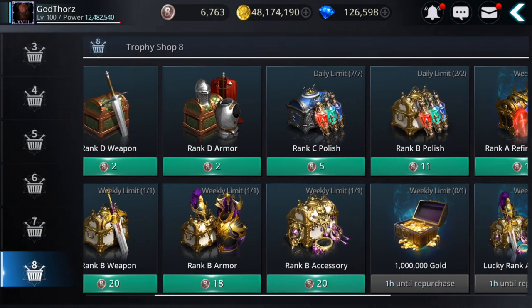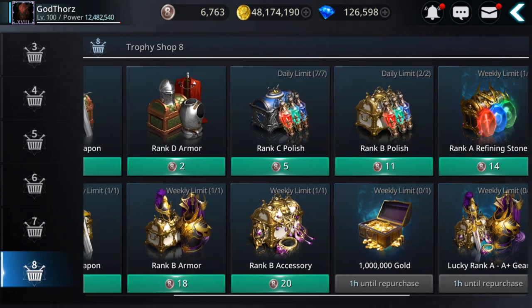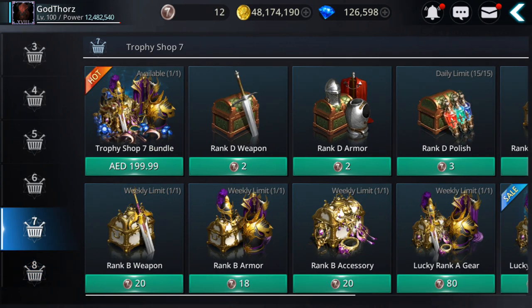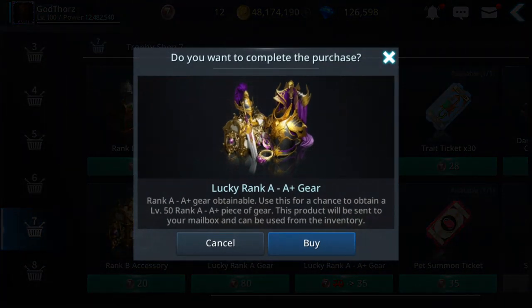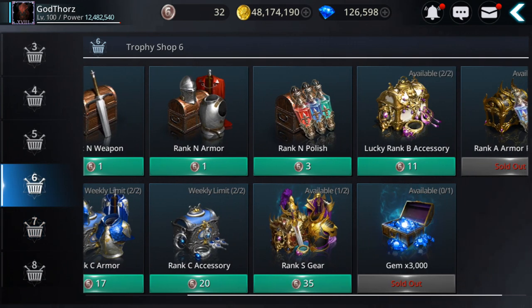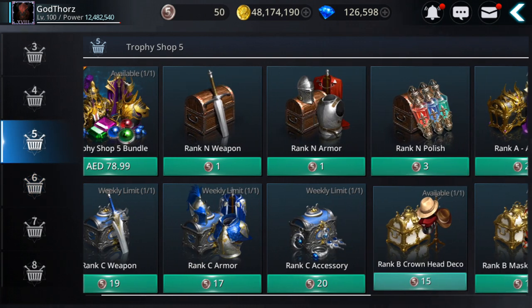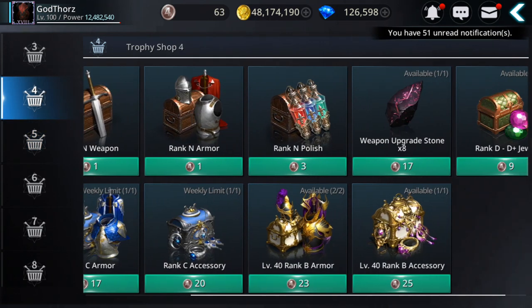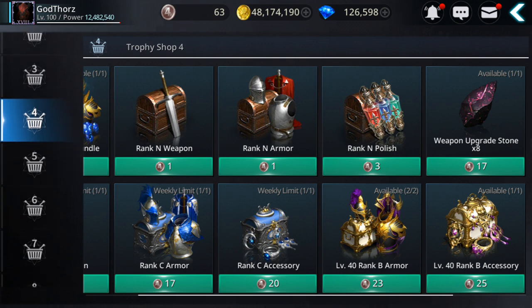There's also the Trophy Shop, which usually resets every week. You can collect rank A to A+ gear, rank B accessories, armor, and weapons — everything rank B and above. Some reset monthly, some weekly. At level 6 trophies you can get rank S gear and rank B accessories. Also rank A to A+ capes and belts, level 40 rank B armor and accessories — check this section because it resets weekly and you can collect every week.